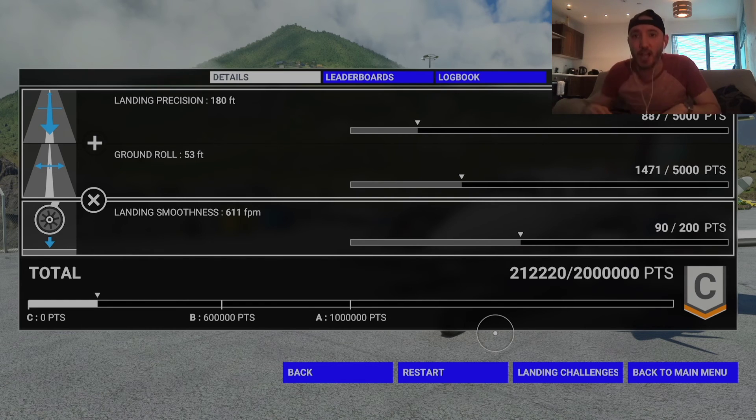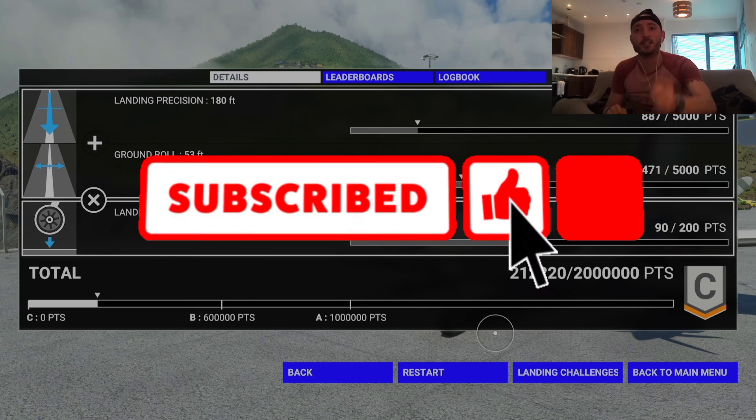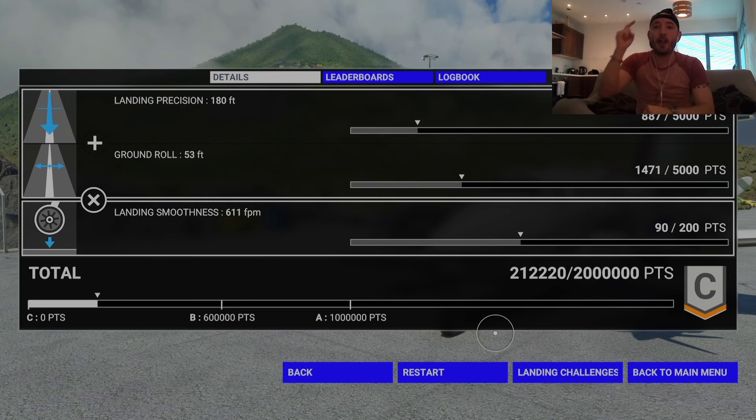That was the landing challenge at Saba. I'm going to try a few more. If you like my content and videos, don't forget to hit the like and subscribe buttons. Don't forget to check out my tutorials on this game with the A320 Neo — takeoff, cruise, descent, autopilot. Love you all, goodbye!